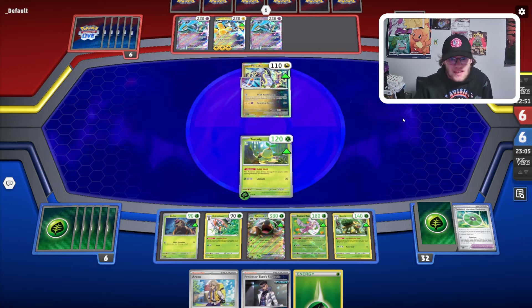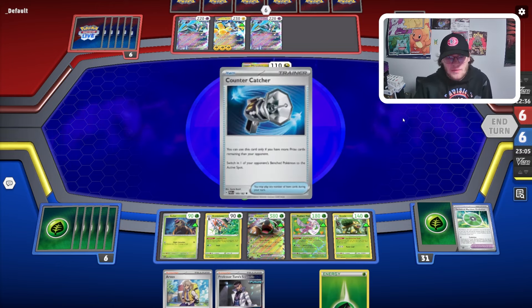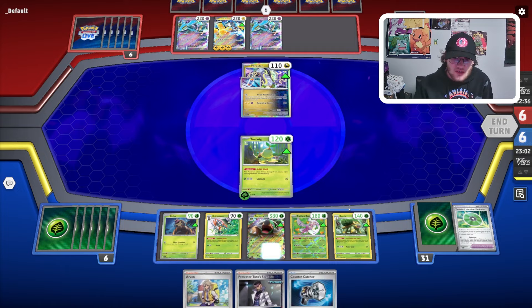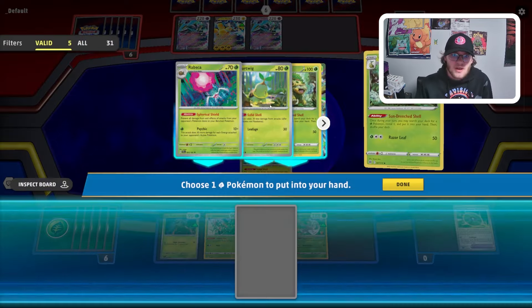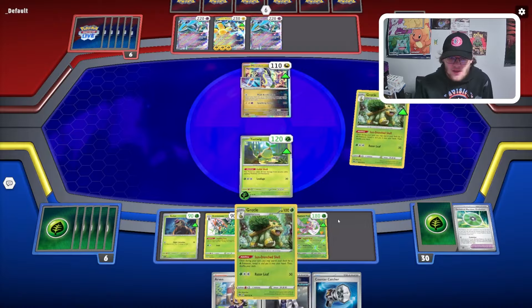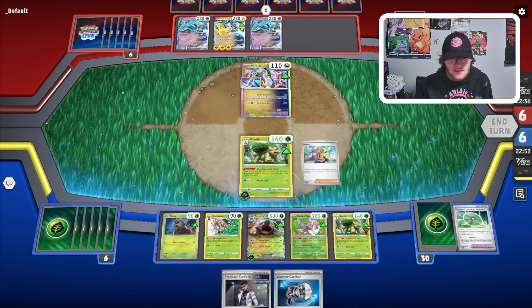They're going to attach and go Arm Press. Unless they have another Generator they could Amp — Amp wouldn't feel great for us but it wouldn't feel too bad, because we've got that Professor Turro scenario. They really should have just gone for that Peak Acceleration. Here we go — attach to Torterra and then Sun-Drenched Shell.